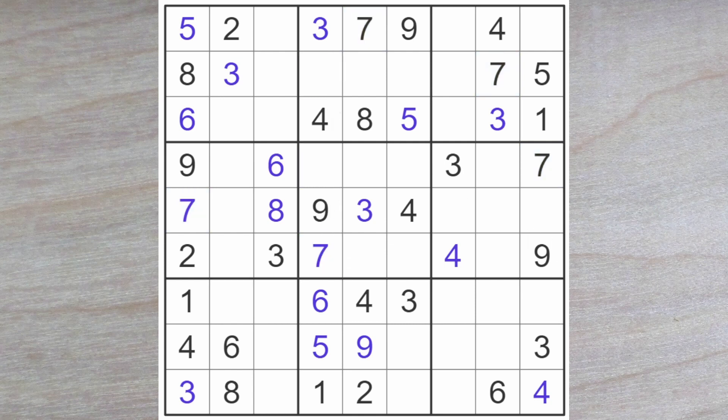These two squares now must be a 2 and an 8. We have an 8 blocking here, so the 2 goes here and the 8 here. This 8 blocks over, so does this, therefore an 8 must go in this square here. Across here we are looking for a 9, 7 and a 2. We know this must be a 2 or a 9, and we have a 2 already blocking here, so here is a 2 and here is a 9.